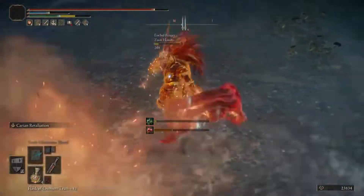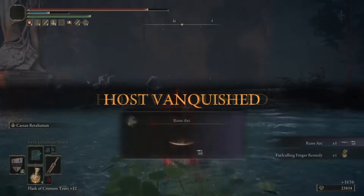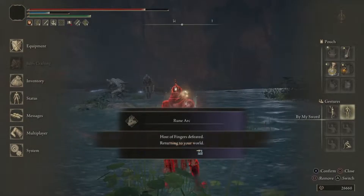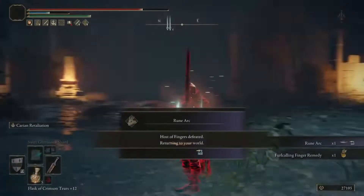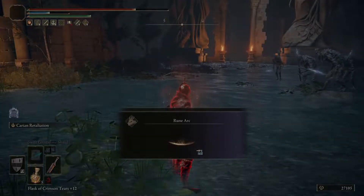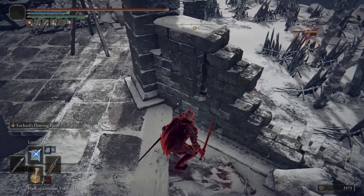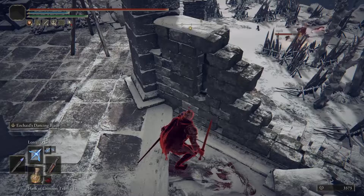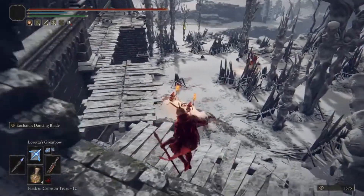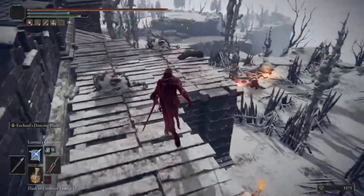Instead of using the greatsword version of the EOK weapons, I'm using the straight sword version. I'll show the stats at the end of the video with a screenshot. I'm using Millicent's Prosthesis talisman, the Rotten Wing Sword talisman, the Thorned Crack Tear, the Magic Crack Tear, the Radagon Sword Seal, and the Shard of Alexander.